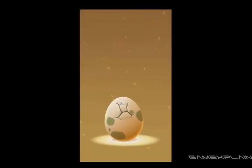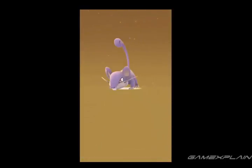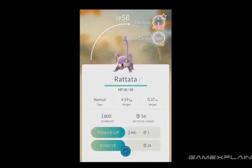Besides new Pokemon, hatching eggs provides other bonuses as well. Players earn 1000 XP for simply hatching the egg, and an additional 500 XP if it's a new Pokemon. You'll also receive Stardust and that Pokemon's candy. And the higher the CP of the hatching Pokemon, the more you'll get.